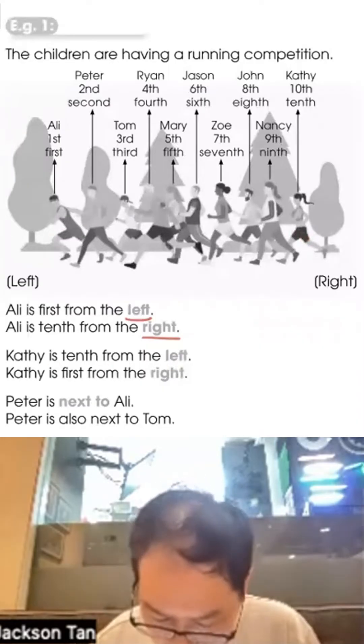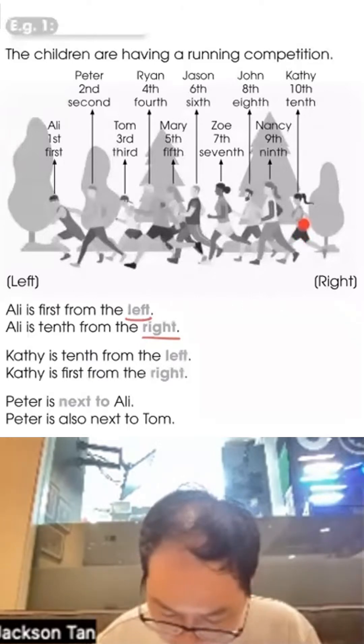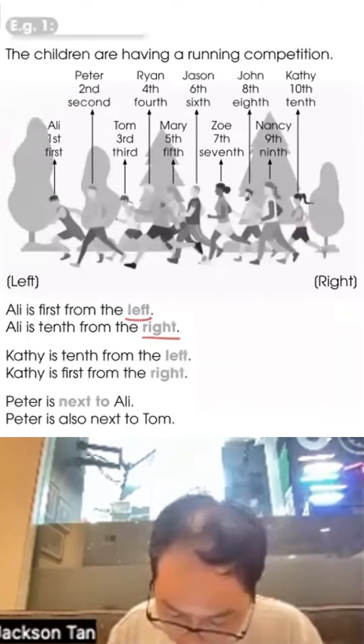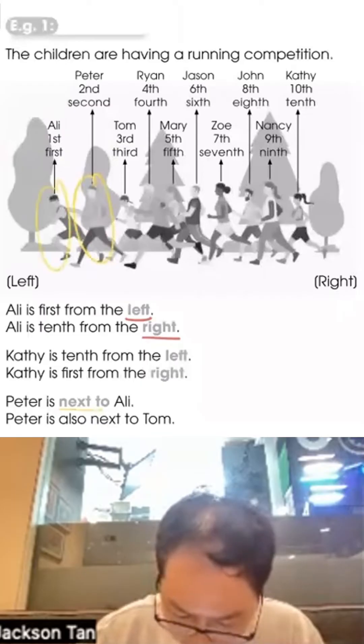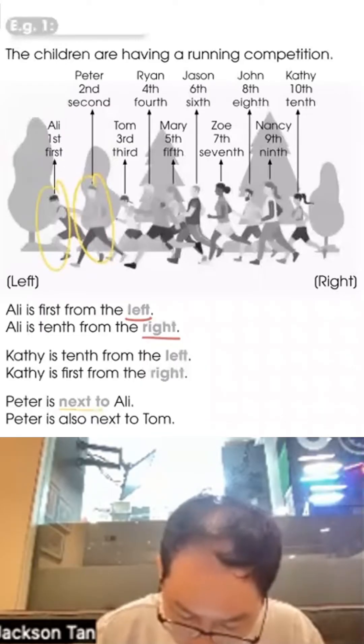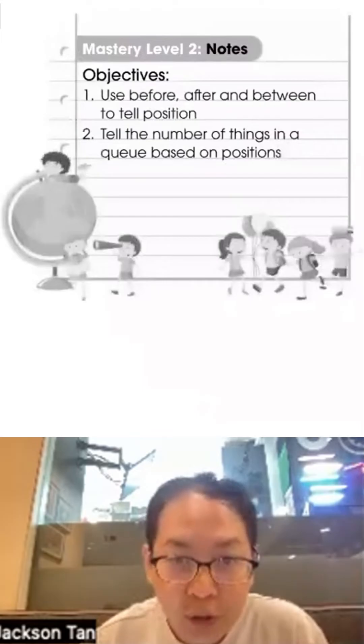If looking to the right, then Catty is first from the right. Next, you need to know what is 'next to.' We say Peter is next to Ali, and Peter is also next to Tom.